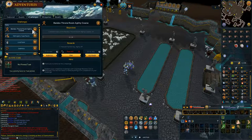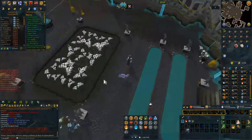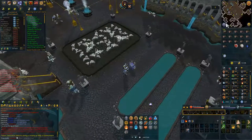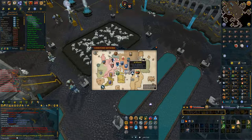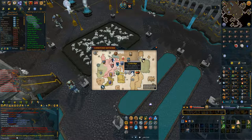First off, a lot of the tutorials I've seen don't show you how to get to this goblin town. The place is called Dorgeshkaan, and I'm going to show you exactly how to get here. But first, what you need to get is some items. You need a Molten Glass and two Law Runes — grab two Law Runes just in case.